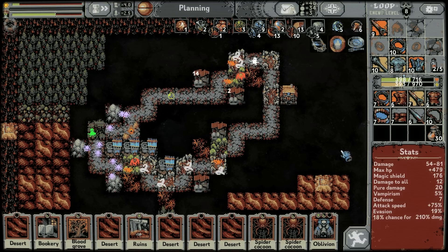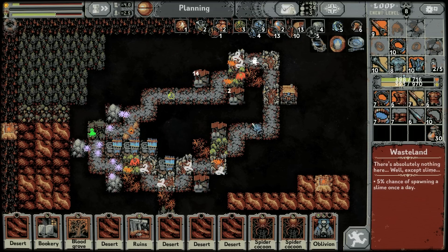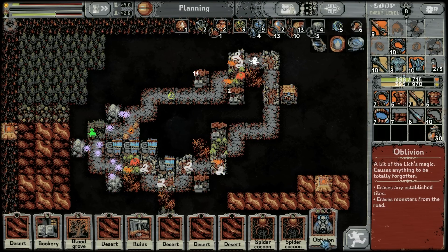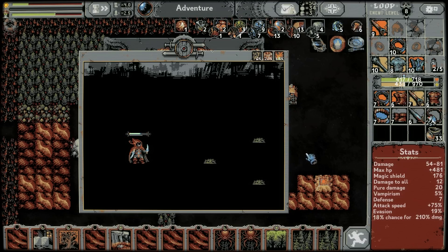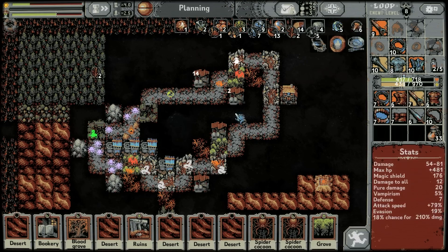Thank you for the oblivion, extremely appreciated. I will knock out the other village — actually it's the ziggurat. Ziggurat number one first. If two ziggurats triggered at the same time and put two sand spirits into my fight, I would just lose instantly — I'm almost entirely certain of that.